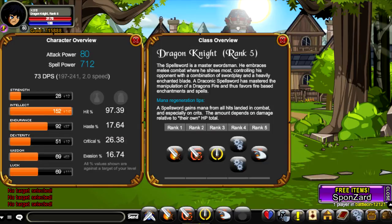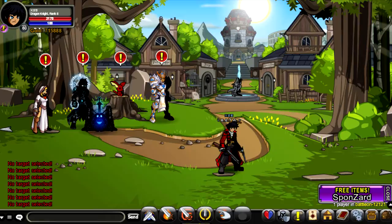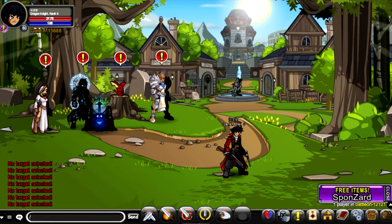Your hit rate is 97.39, haste is 17.64, critical is 26.38, and evasion is 16.72. Right off the bat, your spell power is 712, which means this class is wizard-based. If you use luck, fighter, or thief, your damage production will be greatly reduced. I definitely recommend full wizard or three wizard one luck for highest damage output. Stable range is also recommended since you'll produce consistent damage — unstable range doesn't perform as well.